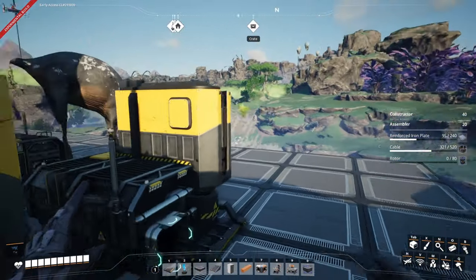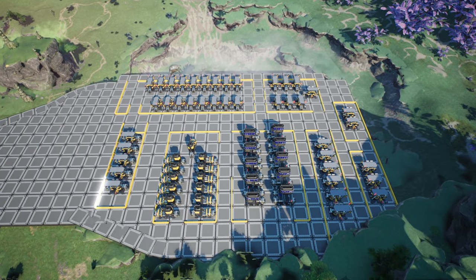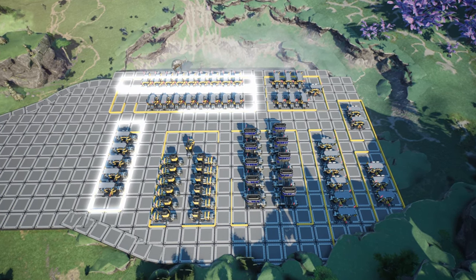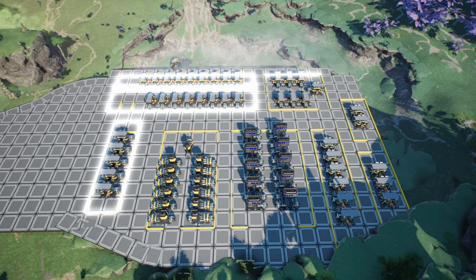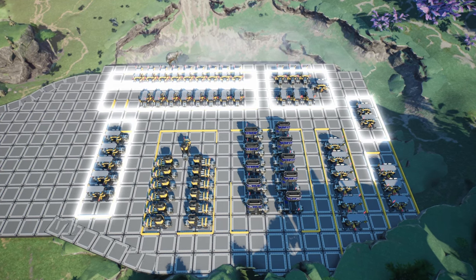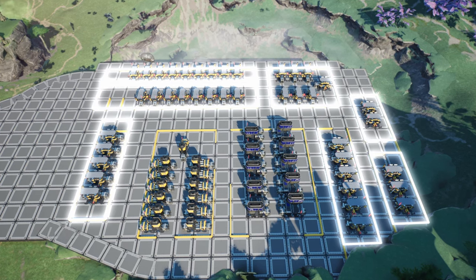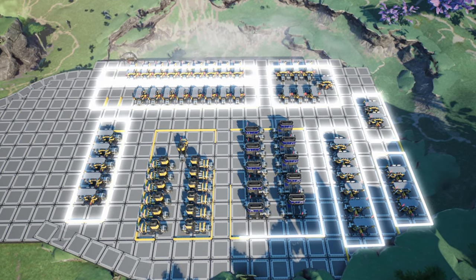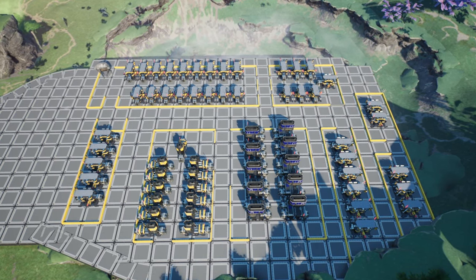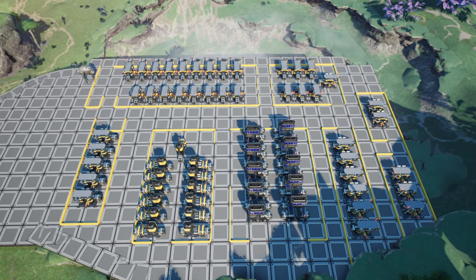The smelting and foundries are sorted in terms of placement. We may need to extend outwards a bit more because we've got a total of 40 constructors and 20 assemblers to place. Here's the layout so far: on the left we have iron plates; on the top we have iron wire; in the same building on the lower section, iron rods. To the right of that, concrete; then steel screws; below that, three constructors for steel pipes; then six constructors for steel beams, followed by the steel foundry and iron smeltery.